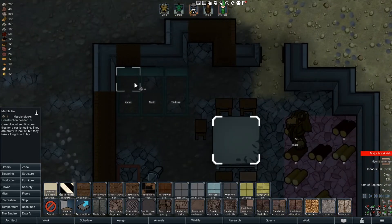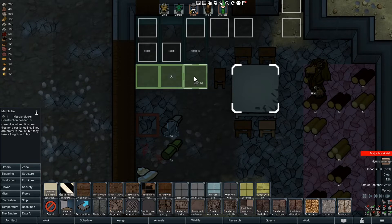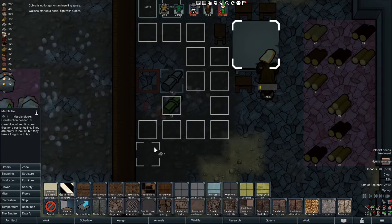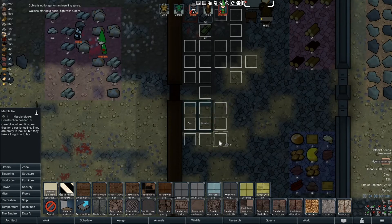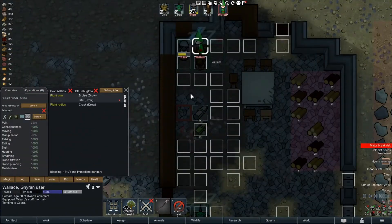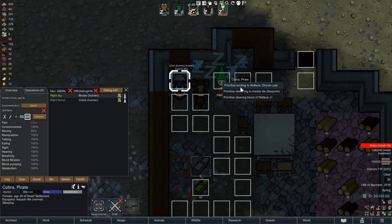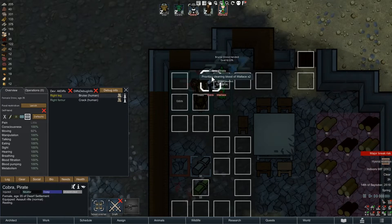I wish there was an easy way to select tiles that don't already have a floor, but that's not the case as far as I'm aware. Now there's a social fight about to ensue due to the insult. Let me just floor this whole thing the easy way because this is such a hassle. We don't have any meds either, so we're going to have to watch that. These guys social fought — I'm going to make them tend each other to see if that makes them a bit more friendly. I'll also make this guy do some cleaning.